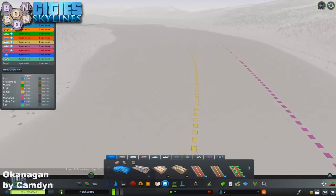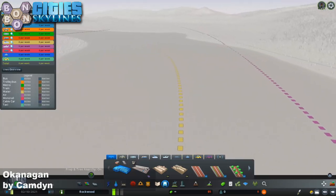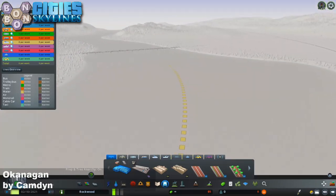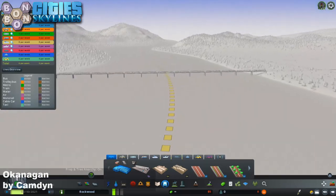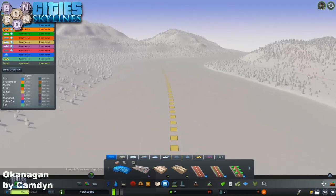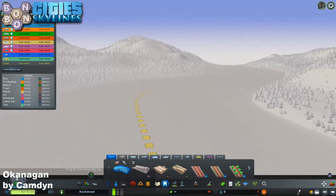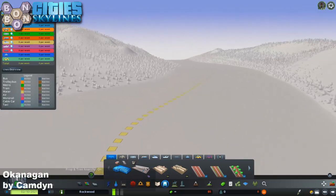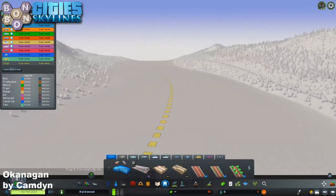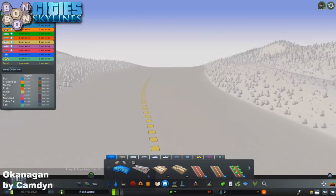Back to Okanagan by Camden and the shipping routes. There's only one grumble with the shipping routes — with the vanilla ships they are too big, and you'll get quite a chunk of shipping clipping. You can get hold of the advanced vehicle options mod and get yourself some smaller ships. Just be aware that this is probably not going to bother most players, but for the more advanced players it's something to be aware of.